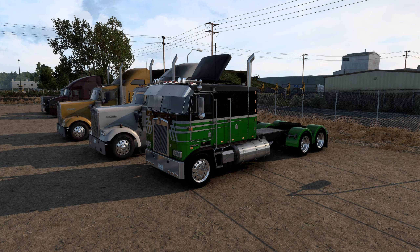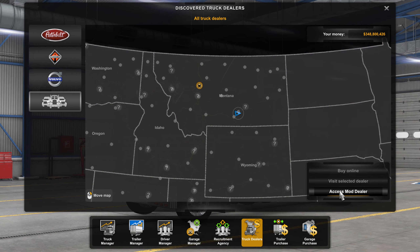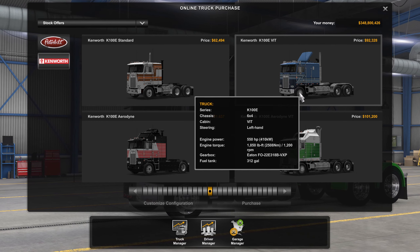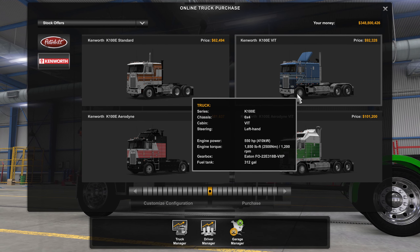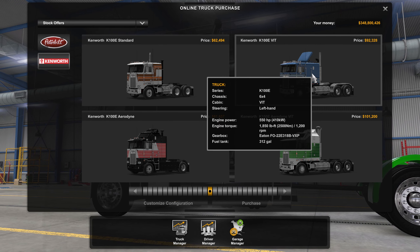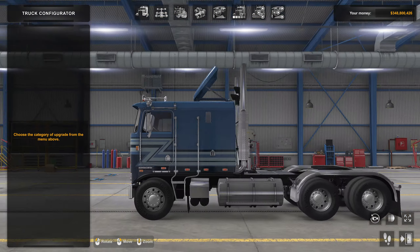Hopefully my desktop is capturing. We're going to go to a truck dealer — the mod dealer. Go to Kenworth, and I always go for the VIT variant. This one says VIT as well, but the set-forward axle has the front axle further forward. I always go for this one lately. We're going to do the custom configuration.